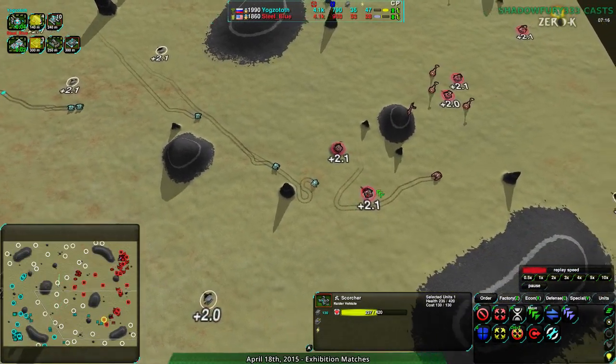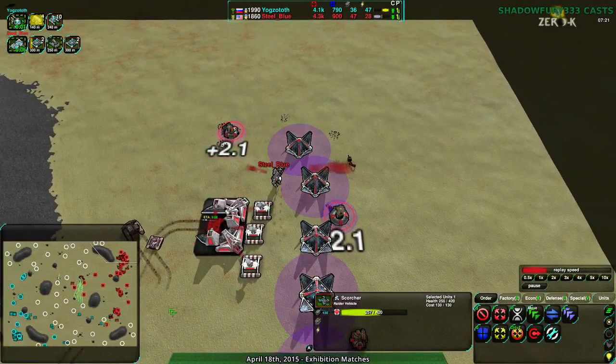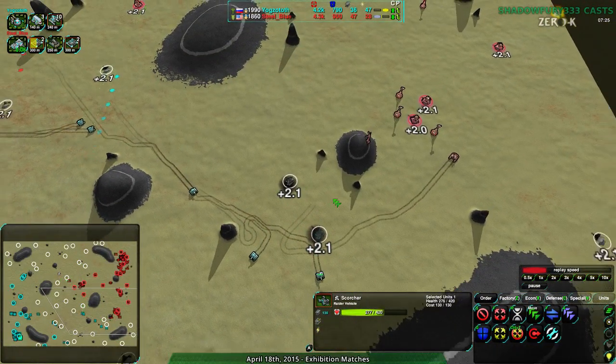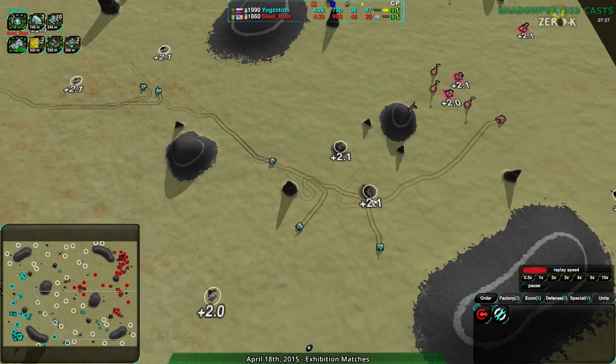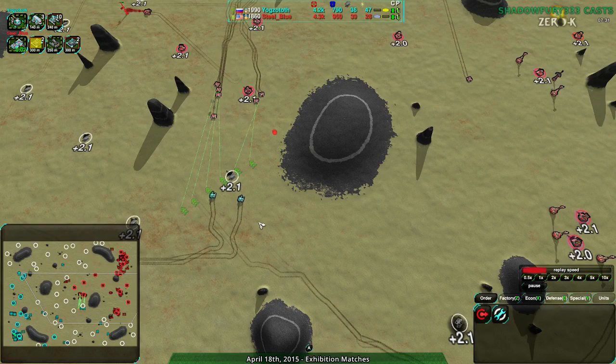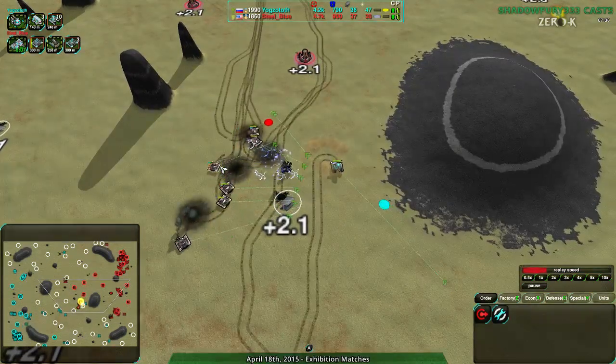Yoggstoth is also on the offensive, which means they can start building up from here as well — that's going to be very effective. And in the main base, lots of reclaim from the commander, taking all those Darts, taking that massive donation from Yoggstoth. Steel Blue taking advantage of that to pull in and try to get back in this game. They're pretty much in this game already — it doesn't pull them back in, it pulls them ahead is probably more relevant.